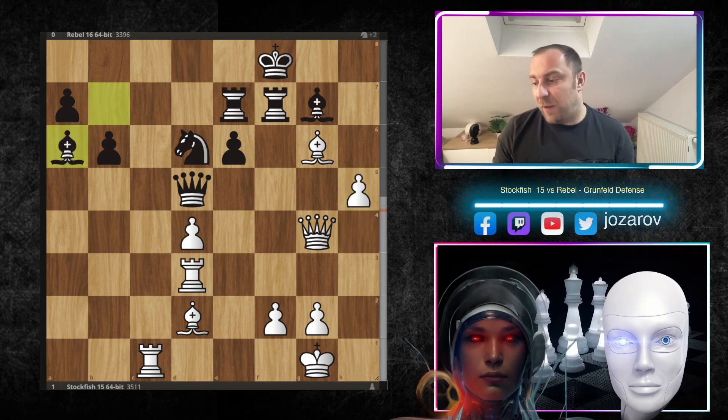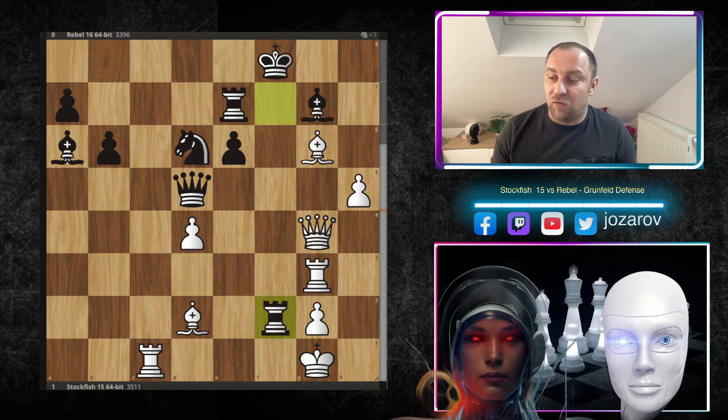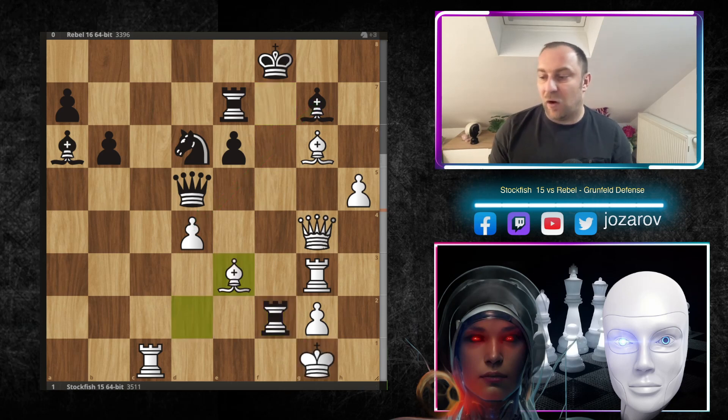After h5, the Rebel engine tried Ba6 hitting the Rook on d3, but now a beautiful Rg3, and there is not only a threat of Rxg7 or Qg7 — the serious threat is Qg8, which could lead into a checkmate pattern. It's not easy to defend this position for Black. The Rebel engine tried a dirty attack with Rf2, because after Kxf2 the bishop would come into the game with tempo, so Stockfish kept it calm. After Rf2, we have Be3.